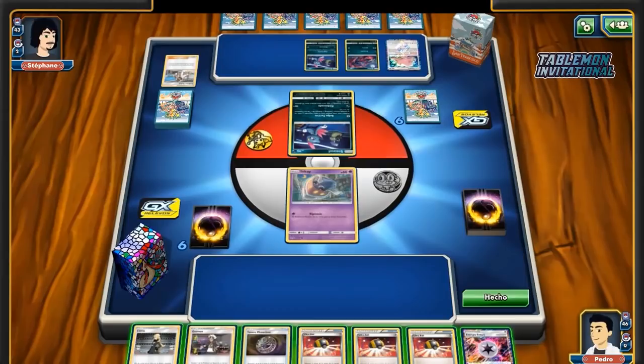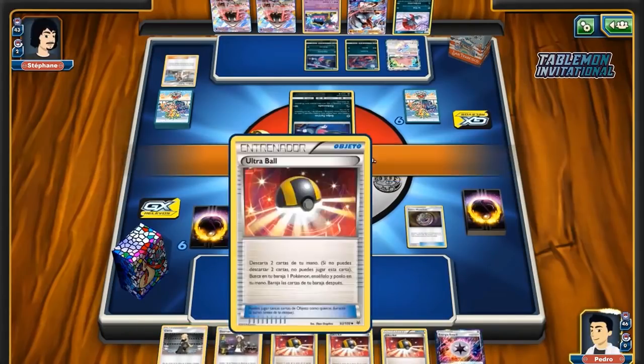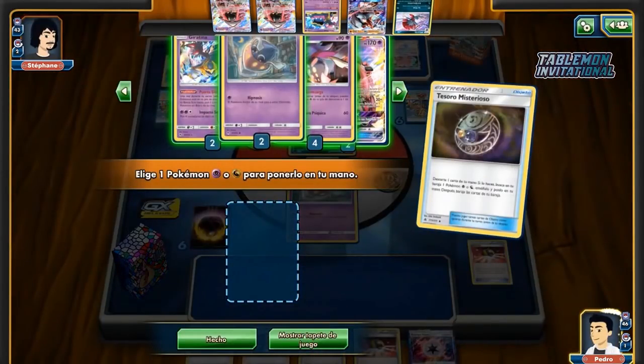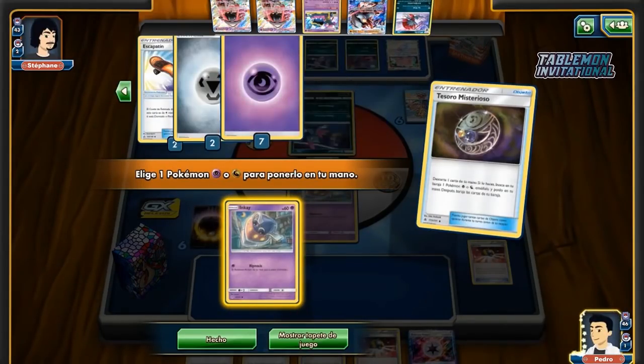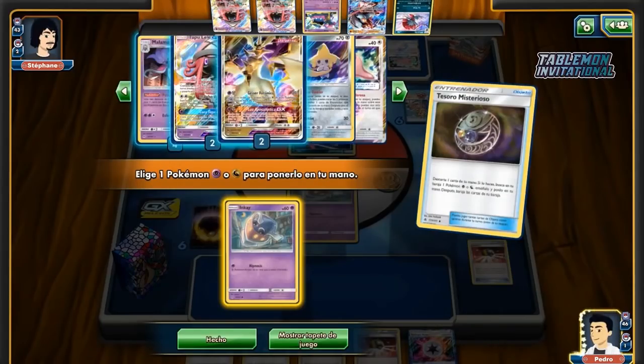Stefan with just a Kukui does find a couple more basics at the very least — a Sneasel. Now we can see the hand. I would assume he already had those two basics and he Kukui'd into double Lele, because otherwise why would you not play the Lele? Yeah, I make the same assumption.